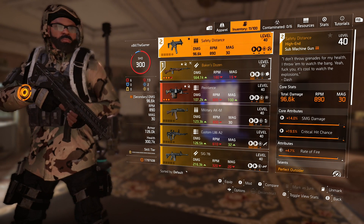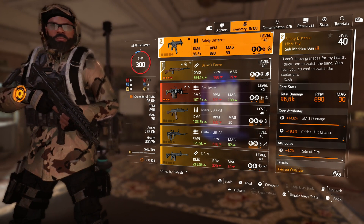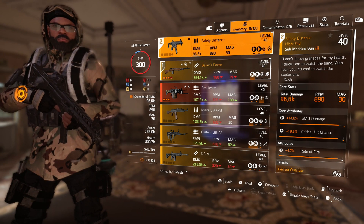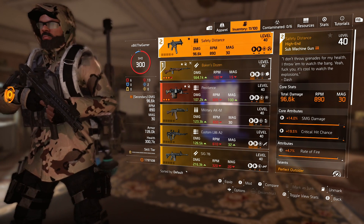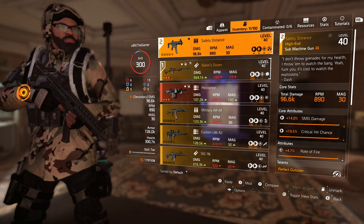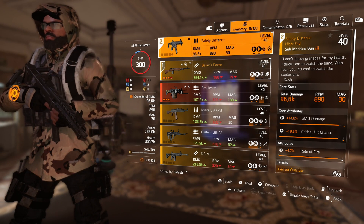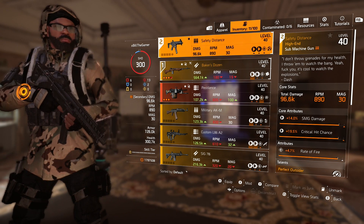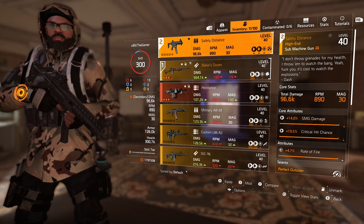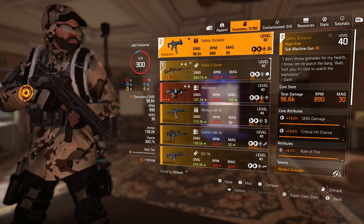The last time I used an SMG — bearing in mind this only has a 30 round mag, it might change a little bit when I've put the attachments on — was probably when I was running the Chatterbox as my secondary, and I never actually used the gun. I just had it there for the holstered talent, so it was a long time ago. I don't really use them, but I want to try it. I normally use a rifle, LMG, sometimes an AR.